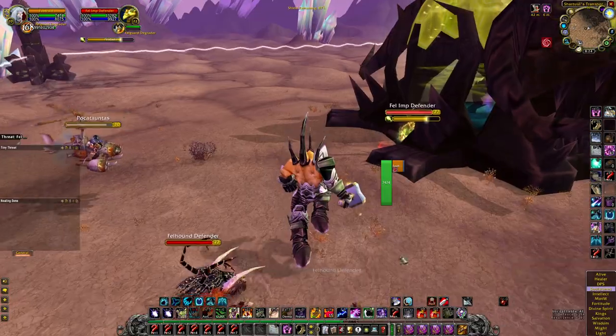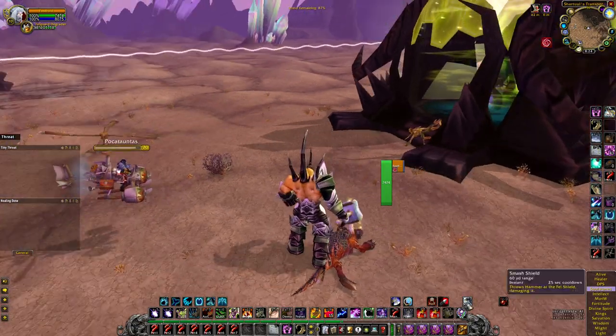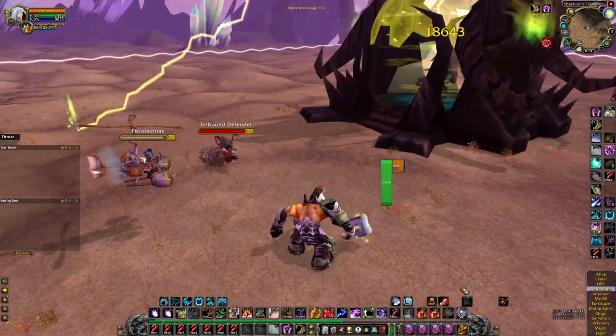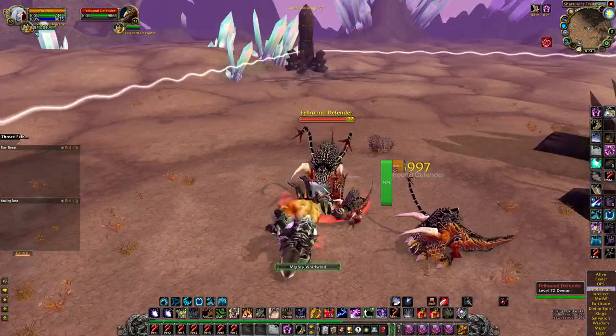You can use Charge here — pet action button five — you charge and do an AoE to everything around you. Throw the hammer again to smash the shield. He's also got Whirlwind in case you get a couple of extras on you.